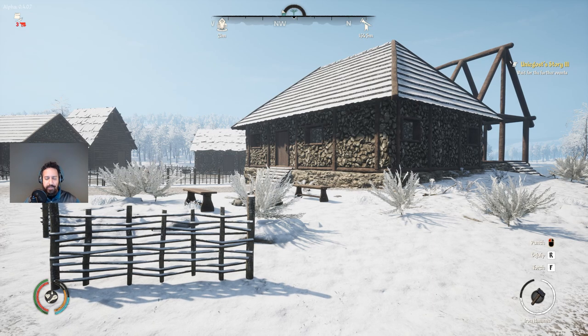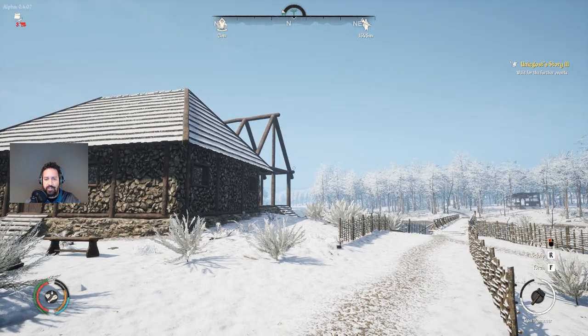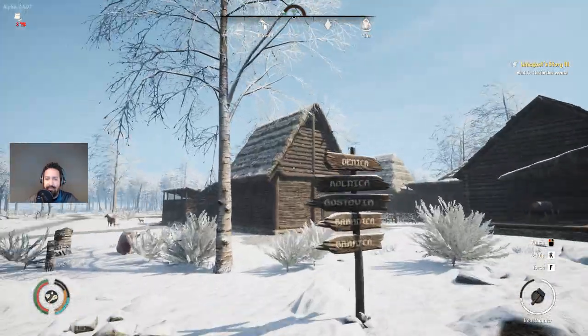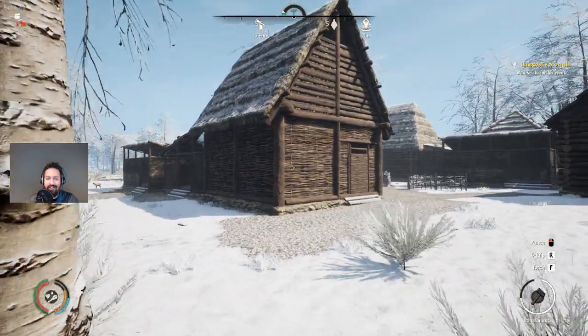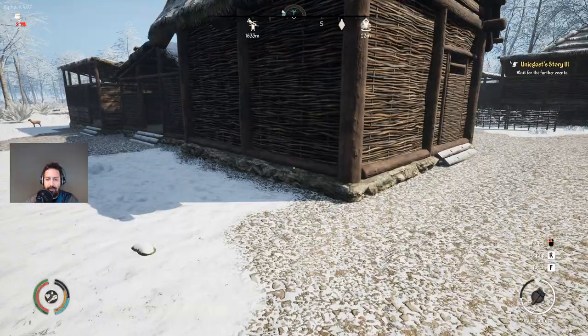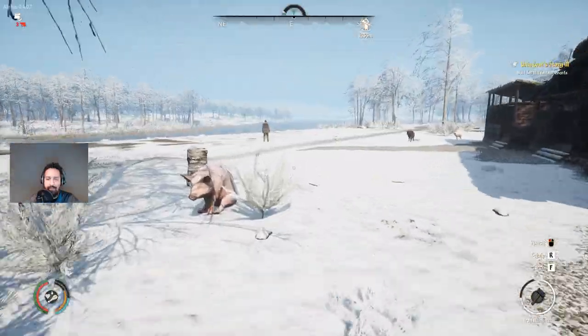Welcome back to another episode of Medieval Dynasty. As you can see, we've started construction of our new food storage hut behind the tavern. That will replace the pretty shitty food storage hut that's here, and we will then only have an animal pen here for the animals.